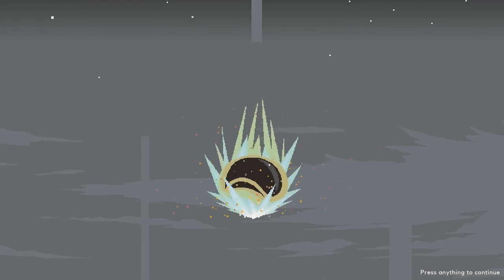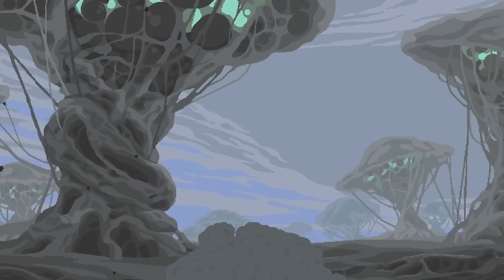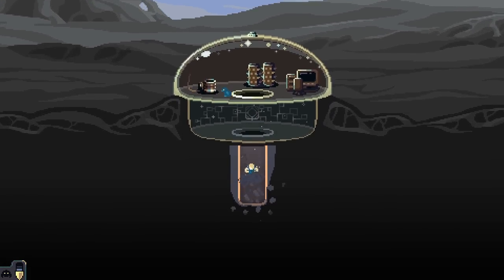So we start off being ejected from space as usual. I think we accidentally flatten the leader of the country. Oh, look at the mushrooms in the background - they're cool. Anyway, let's get down and let's do some drilling.